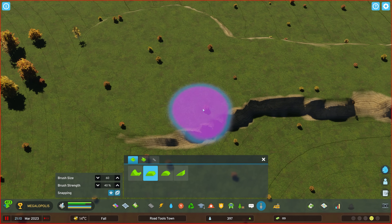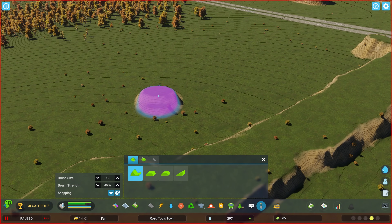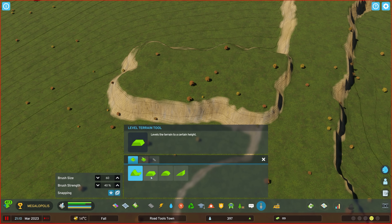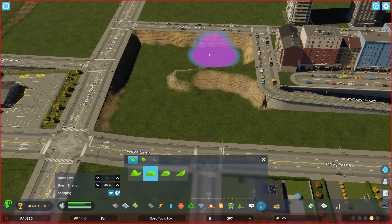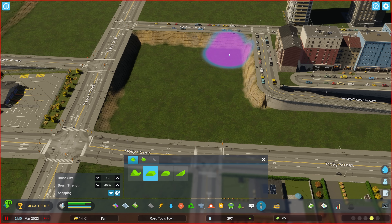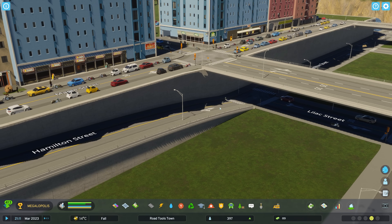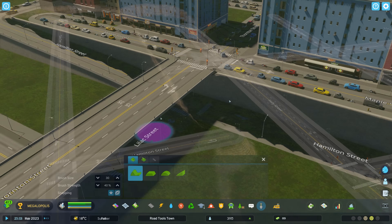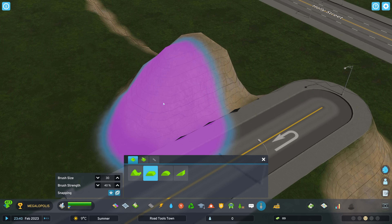Terraforming in Cities Skylines 2 is a lot more flexible and forgiving than in Cities Skylines 1. Shift Terrain and Level Terrain go hand in hand — you can bring terrain up, switch to Level, then level out a new layer at that height. You can also use Level Terrain to accentuate layers of height between different networks, chiseling out a different layer, or to help with the new cut-and-fill feature to generate retaining walls.